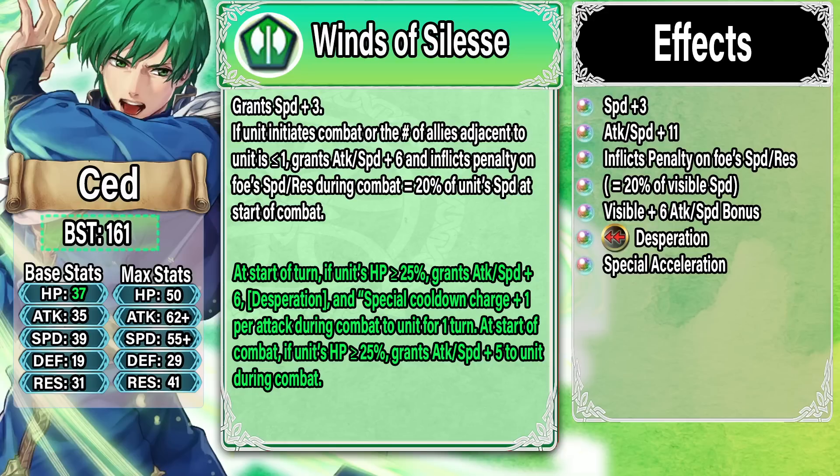In the refine, at start of turn he gives himself a visible buff of Attack and Speed plus six, Desperation, and special acceleration. Also if his HP is greater than or equal to 25, he gets another Attack and Speed plus five during combat. Effectively his weapon gives him Attack and Speed plus 11 on top of Speed plus three, plus the penalty to the foe's Speed and Res equal to 20% of his visible Speed — up to around 11 or more with a visible bonus. Sety is essentially a massive Attack and Speed ball.